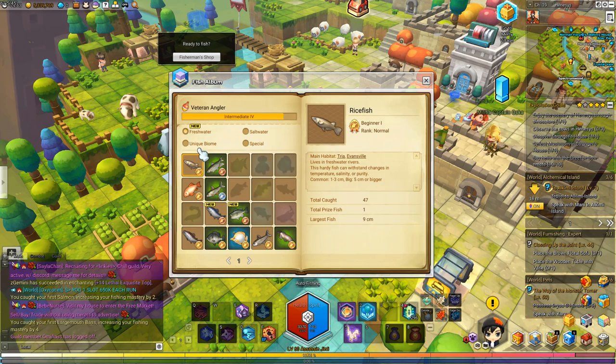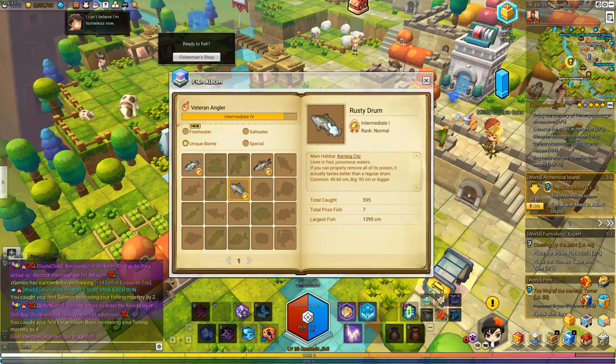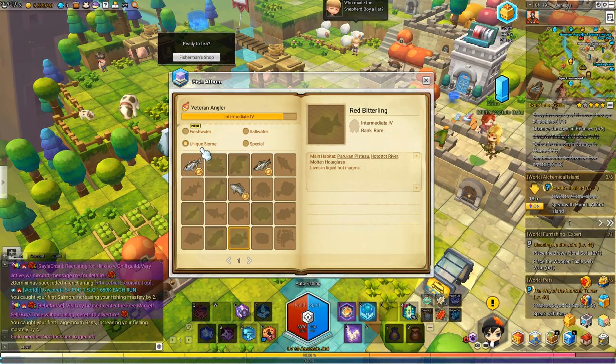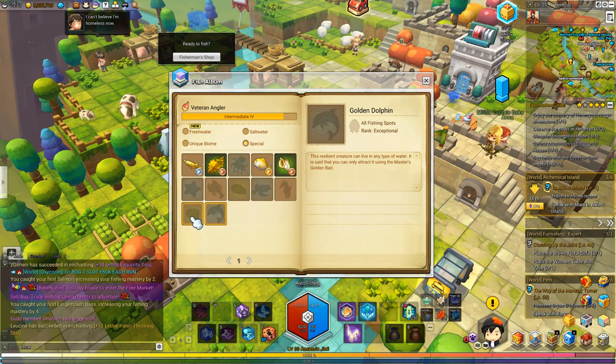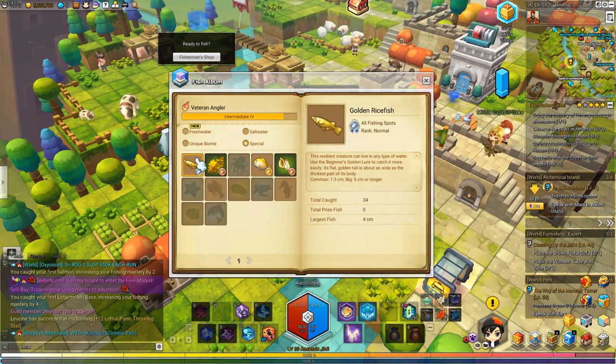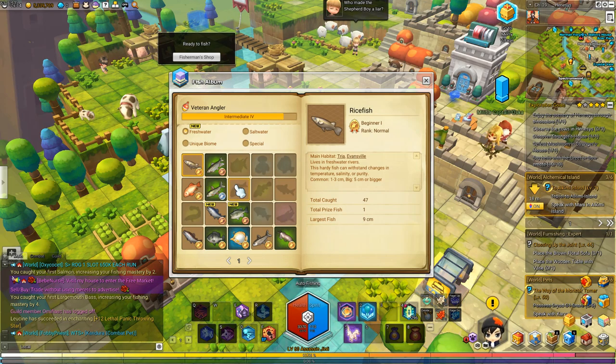There are four biomes where you can pick up fish. There's freshwater, and there's a unique biome — which essentially consists of things like poison waters and sewage; that's why the fish there look really mucky. You can also get fish in lava, so you can fish in magma, lava, sewer water, and even oil. The unique biome is basically an et cetera biome. There's also a special biome where you can pick up crustaceans or mammals like dolphins, seahorses, and octopuses — these are treasured items which you can sell for quite a decent amount of meso. Saltwater fish are caught in the ocean, and freshwater fish in lakes and rivers.